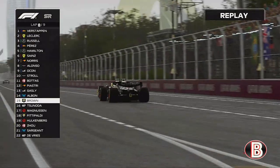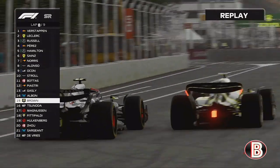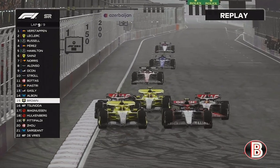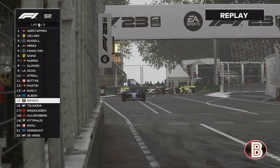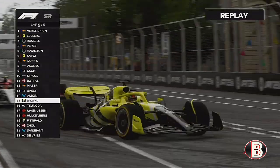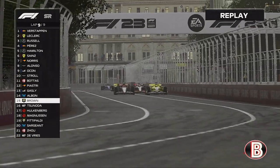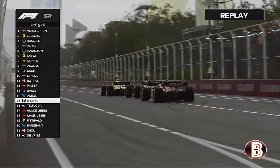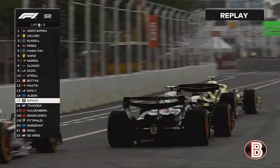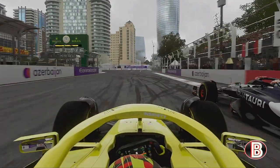On to the final lap and Tsunoda goes up our inside. He doesn't appear to have the straight-line speed but with the overtake button he's shot at us up the inside — we fend him off round the outside. He's practically pushing us through the S-section and down the final pit straight. It's a sprint to the line — can Tsunoda get us? He's getting closer with DRS but he's not catching us now. We finish the sprint race in P15.